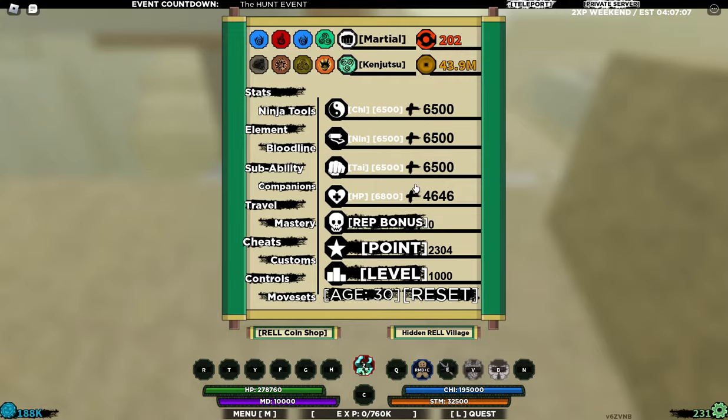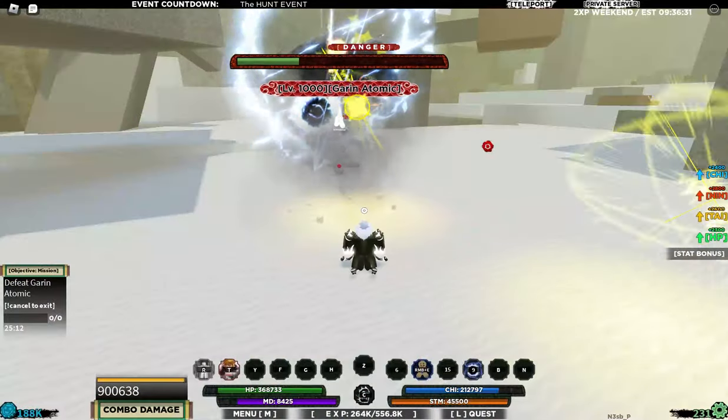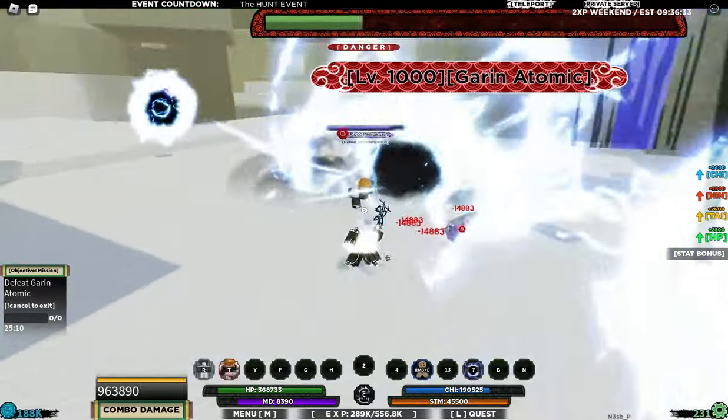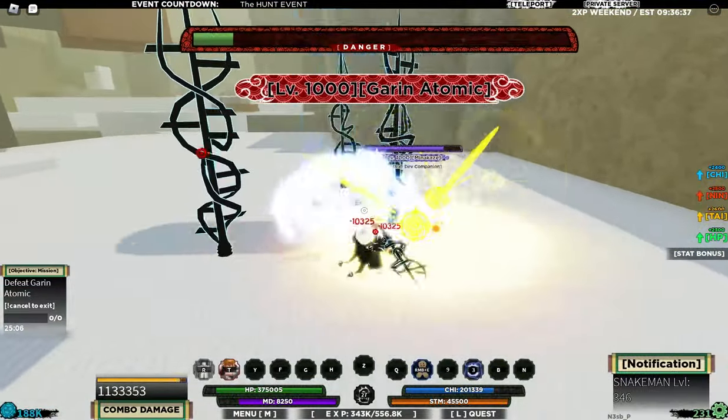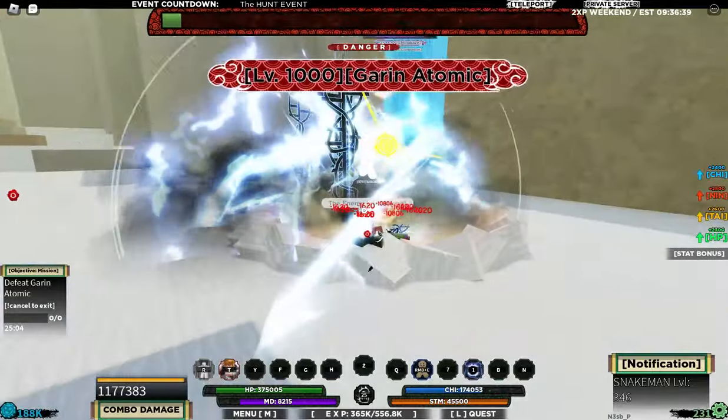Coming in at number one, we have Aized-in bloodline mode. This mode's M1s, C-spec, Q-spec, and E-spec — everything is good for grinding bosses. You should definitely use this bloodline for boss grinding.